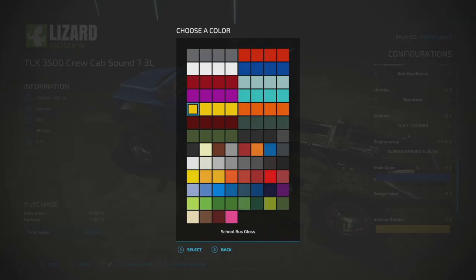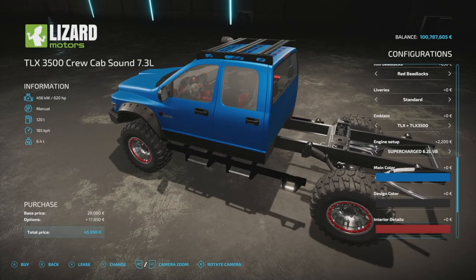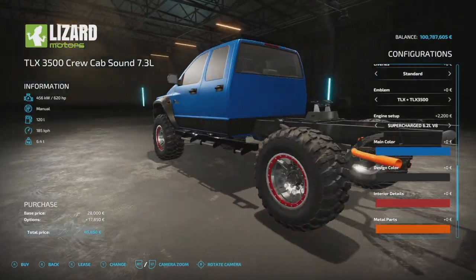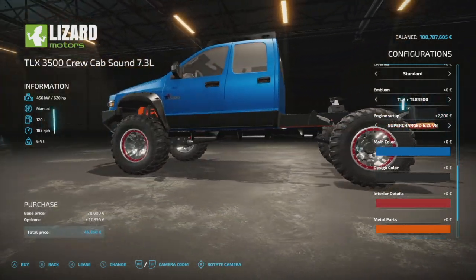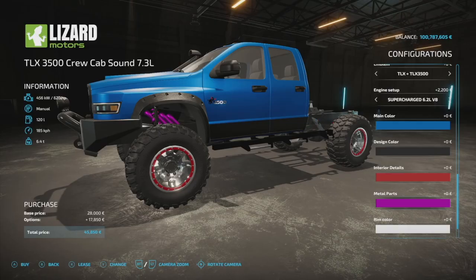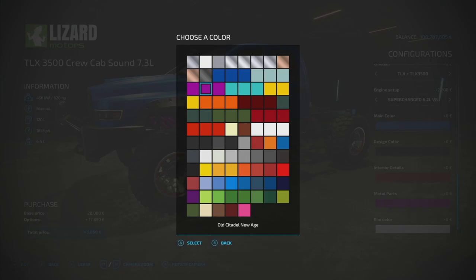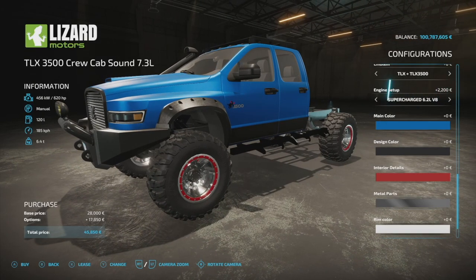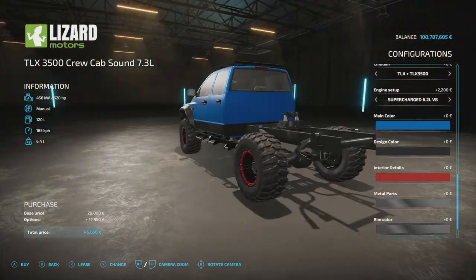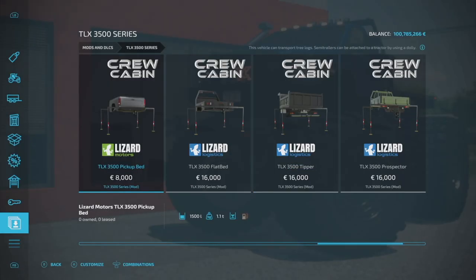When you change the interior color to yellow, all the things inside change — one of my favorites is scarlet red, it looks so cool. For metal parts — changing these to orange shows your exhaust and all the little bits and pieces inside the engine. Change them to purple and they all become purple. Go with chrome for a more natural look, but you can go crazy with it. Lastly, rim colors change the entire rim — my favorite is chrome blackout number one.